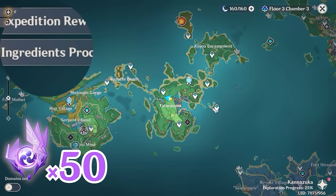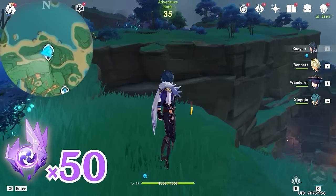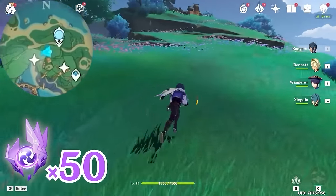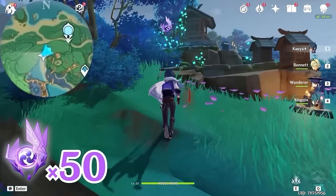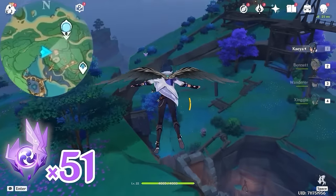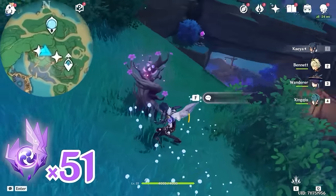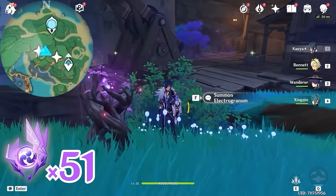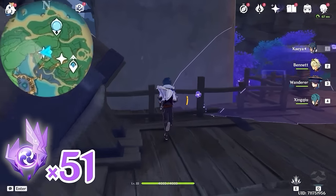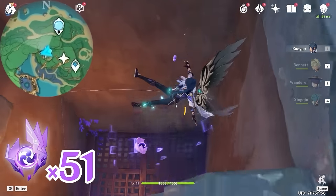After that, let's teleport to this Statue of the Seven, and let's head towards southwest, bottom left on the minimap. Here you will find an Electroculus beside the shrine. Then let's glide towards east, right side on the minimap. Come down here and grab an Electrogranum. Let's head towards west — climb inside this tower and pass the barrier. There's an Electroculus inside.